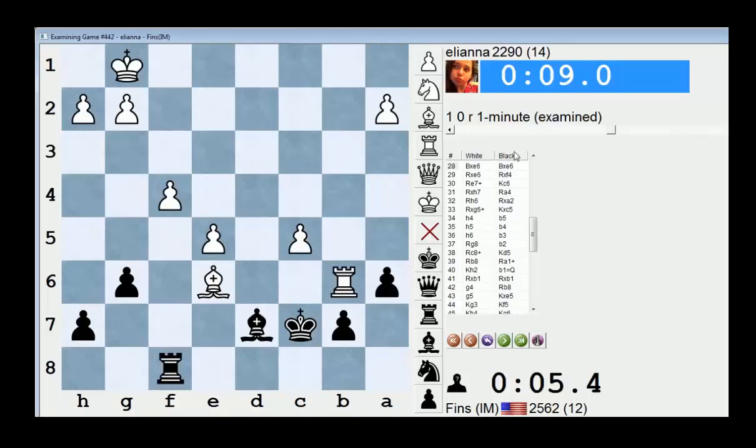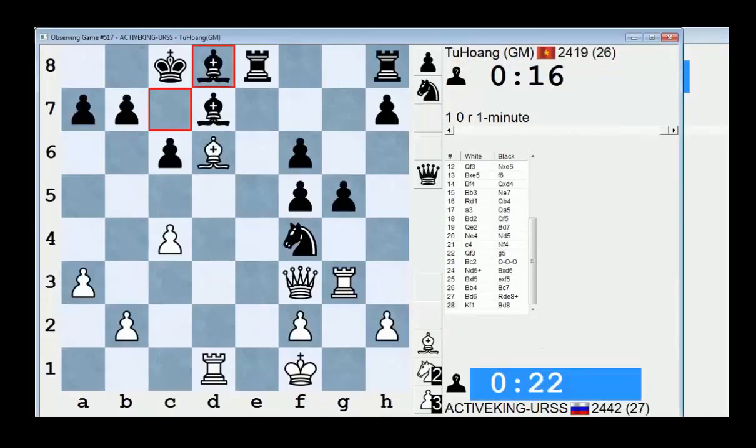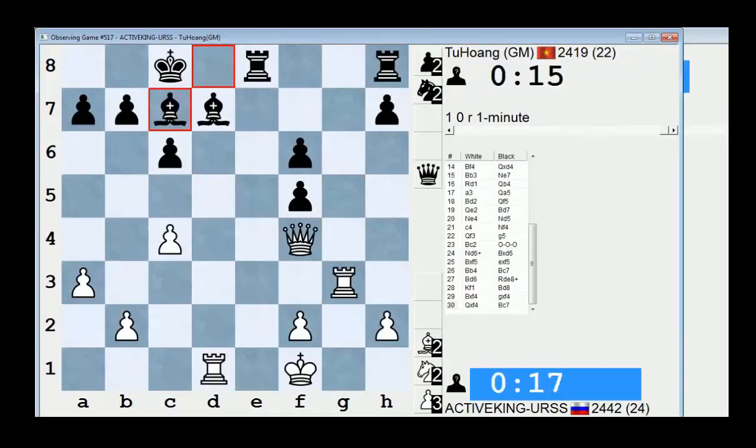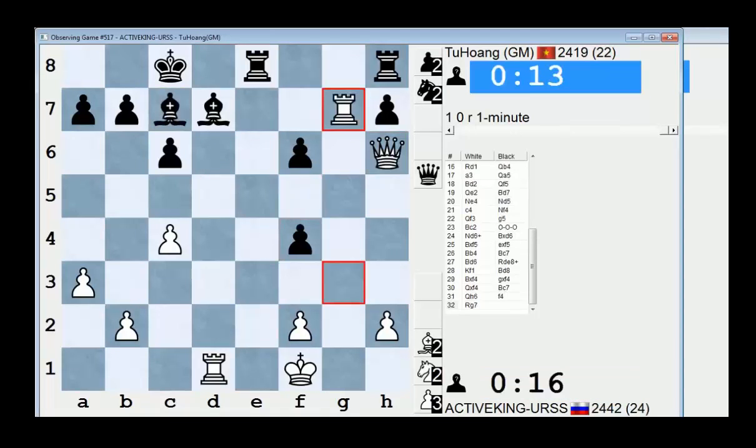In the pool again — I'm at 2568. Let's see who's playing at the moment. Still haven't met Tu Huang yet. He is currently almost losing against Active King.